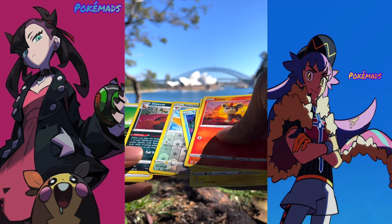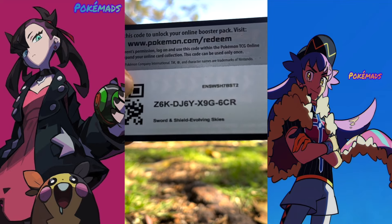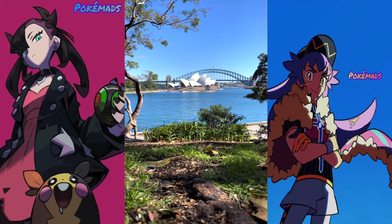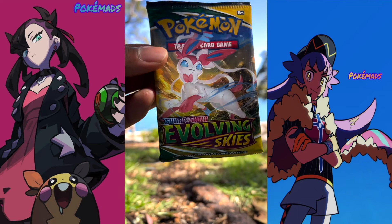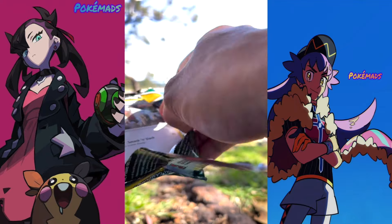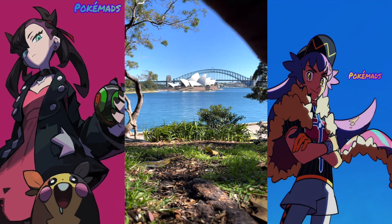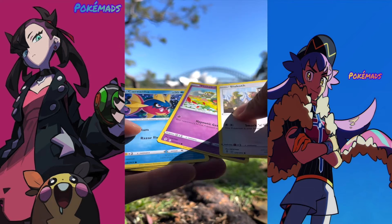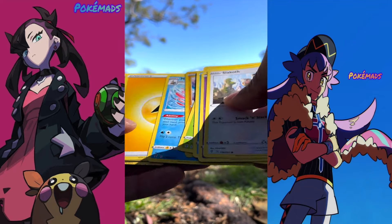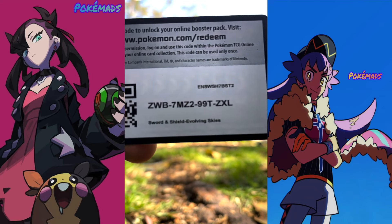That's the last booster pack from the first Elite Trainer Box. We got another Elite Trainer Box, don't worry my friends! We got a green coat, so we're gonna just open quickly — Morgan reverse and Milotic is the rare card. Here you have the coat.